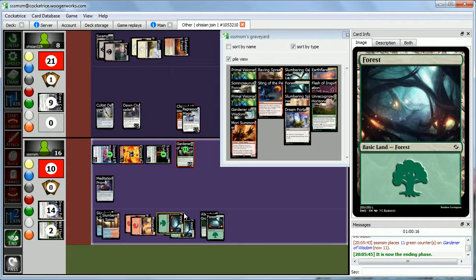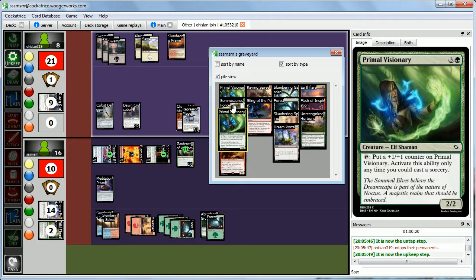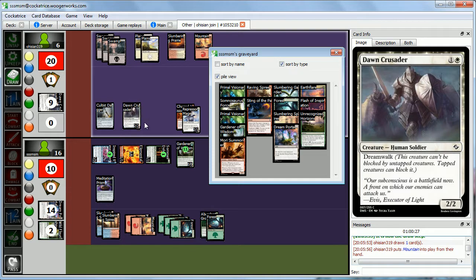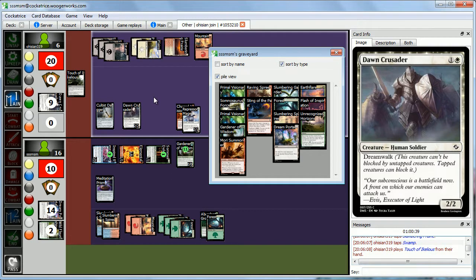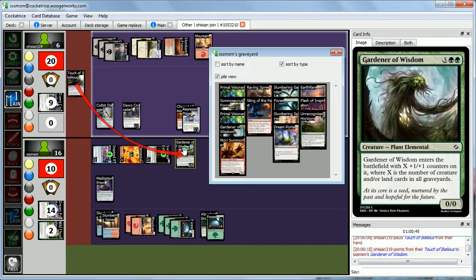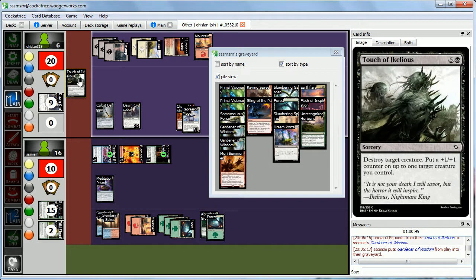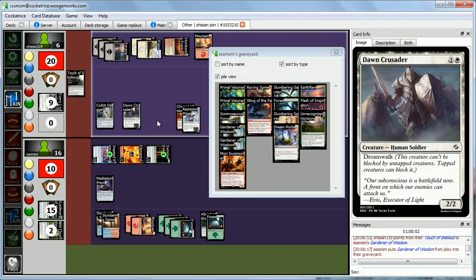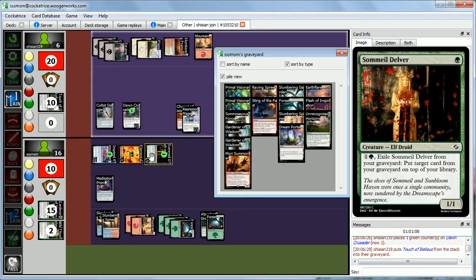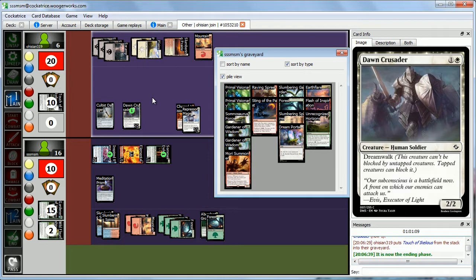Abby uses Touch of Akelius to destroy the 11-11 Garden of Wisdom — that's just getting out of control. We get to put a +1/+1 counter on a creature we control from the spell, so we'll put it on Dawn Crusader making it a 3-3. It seems like your synergies are no match for our raw beef. Abby can't even attach the Cultist Dagger to anything.